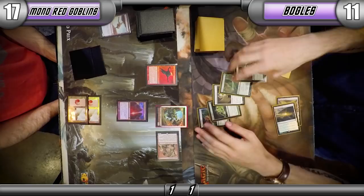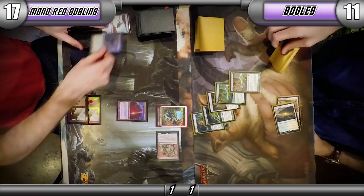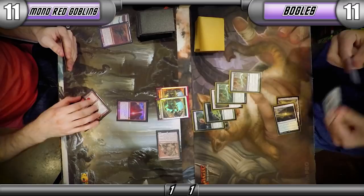Daybreak Coronet is good, but with double Rancor you're no longer able to just chump and stop all the damage — six still gets through. I don't remember how this ends. Looking back on it, it doesn't look so bad. Vigilance is tough.